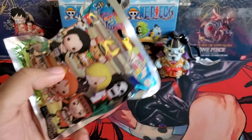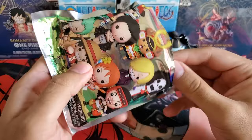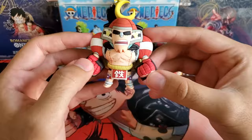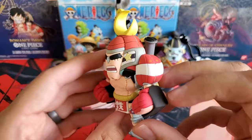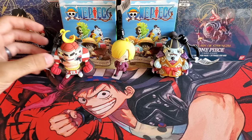Now fellas, if you're enjoying this, if you think we should try and get the whole collection, throw it down in the chat. This one feels hefty as well — could it be Boundman? If we get a repeated one I'll cry myself to sleep. I can't find the little keychain holder so we're just gonna grab its head. Let's see who it's gonna be. Oh, it's Frankie's ass! Hello there, Branosuke!